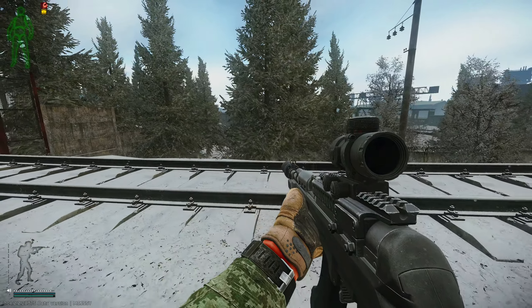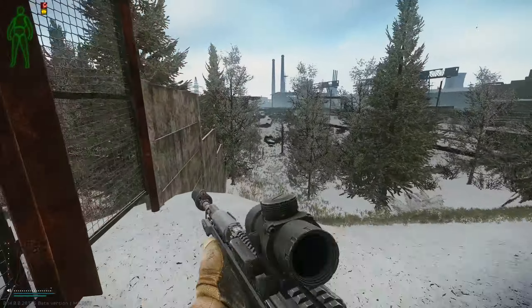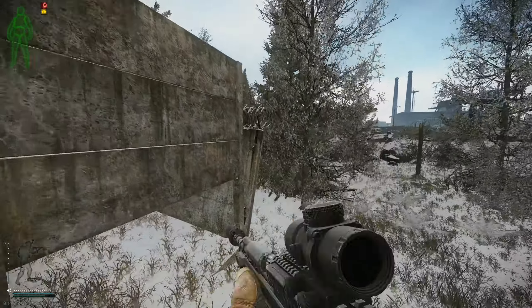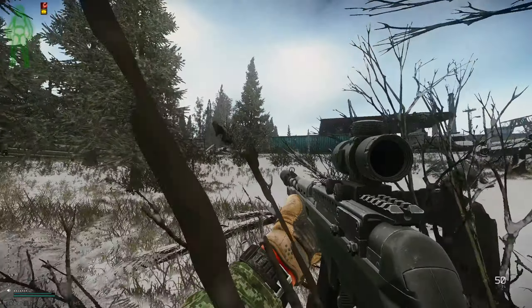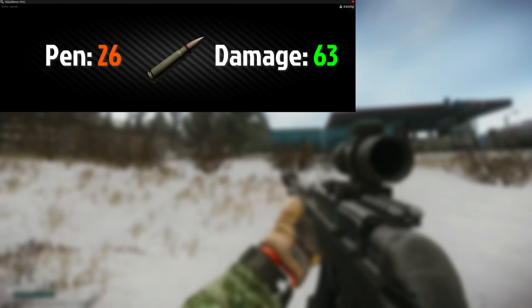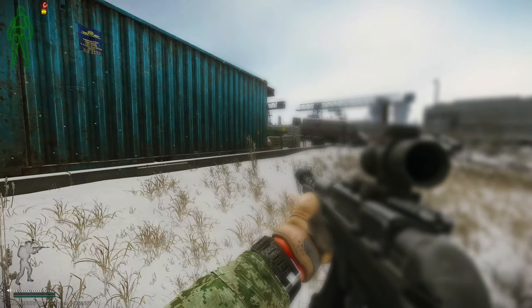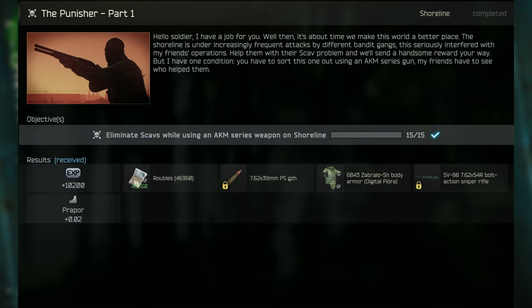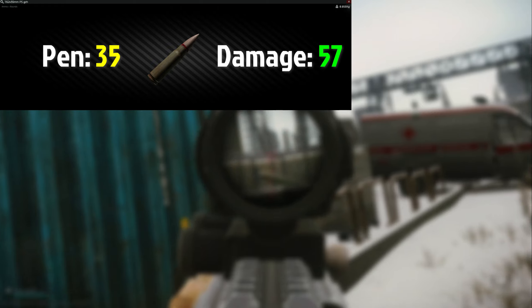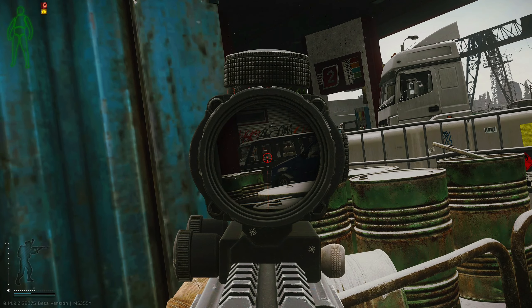With this build, this gun is very reliable and actually nice to use. With the changes to the armor system, it's really hard to get good ammo since most has moved up to higher level traders or been completely removed. At level 2 traders, we have access to the 762x39 FMJ with 26 pen and 63 damage — not too good, but the best we can get at level 2. At level 3 traders, we have access to the 762x39 PS after completing The Punisher Part 1. PS has 35 pen and 57 damage, which has more than a 90% chance to go through level 2 and 3 soft armor. You can also find this ammo pretty easily on Scavs before you unlock level 3 traders.